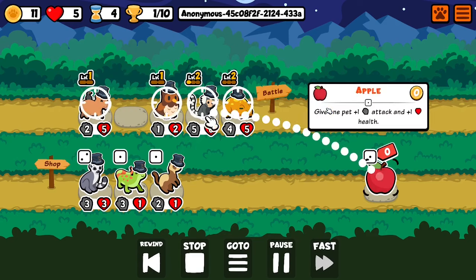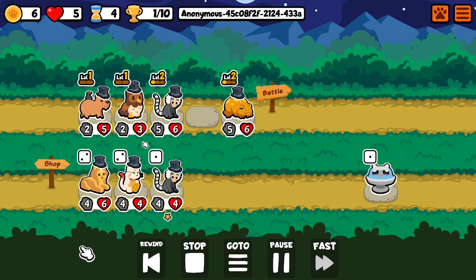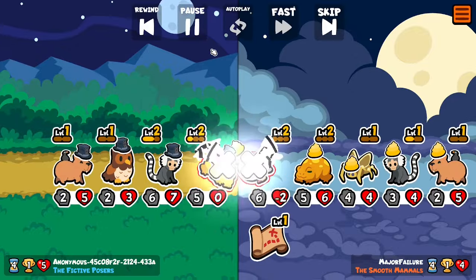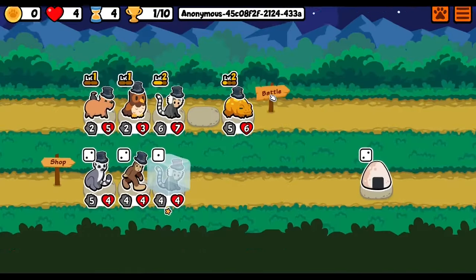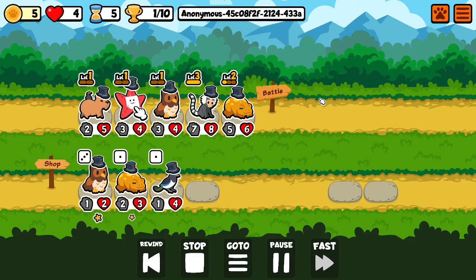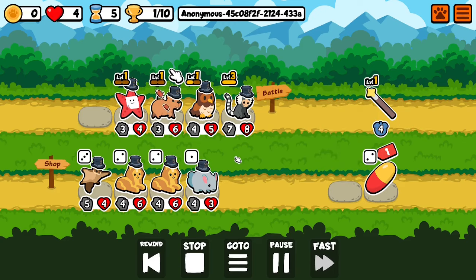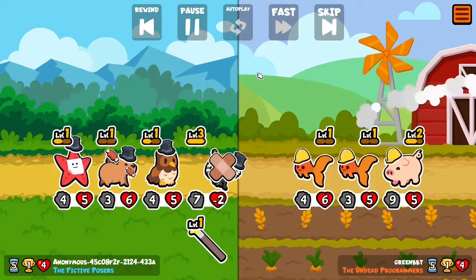As you can see the strategy: getting my mouse, selling it, giving the owl the apple — simple as that. Marmoset is soon up to level 3. Got another owl and a starfish, and I thought why not add that one, because I'm selling the mouse anyway, so why not add the starfish that also gives stats when I sell it.